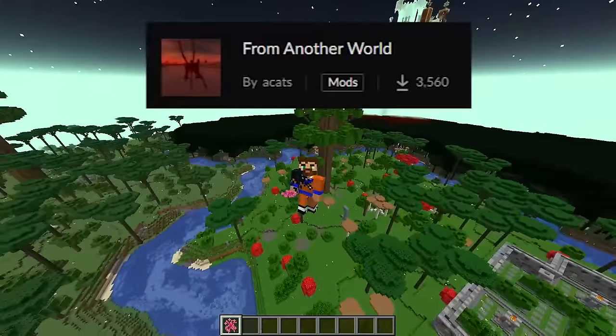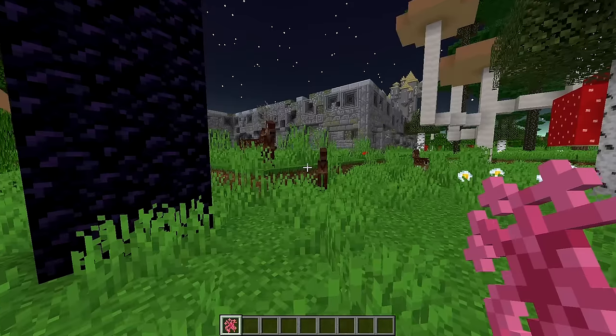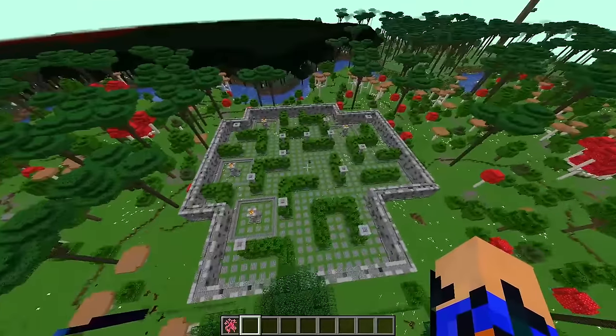Today we're gonna infect the Twilight Forest with From Another World. I made a datapack that makes the Twilight Forest compatible with From Another World, making it possible to infect any living mob. And today we're gonna infect every boss structure and see if From Another World can defeat these bosses.